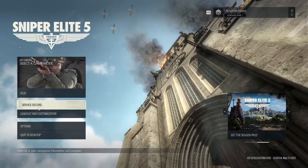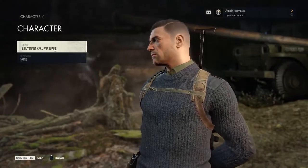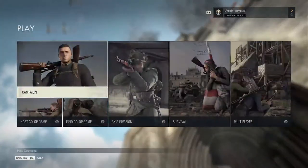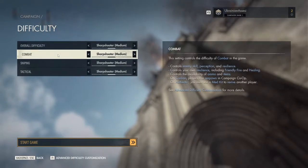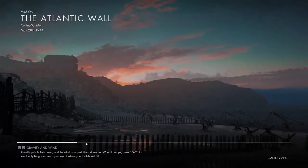Looks like there's a service loadout and customize section — I assume this is for online. Lieutenant Carl headgear, everything's locked, I literally have nothing yet. All right, let's just jump in — campaign, new campaign. I don't want anybody invading me. Difficulty: combat medium, medium, medium — sure, okay. I haven't played any of these games in a while, I don't remember the last time I played one.